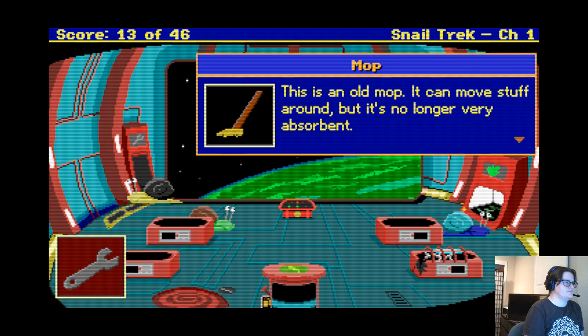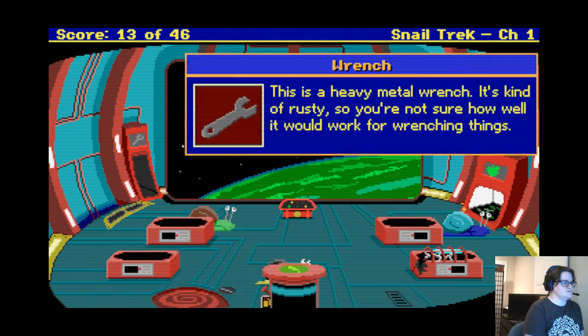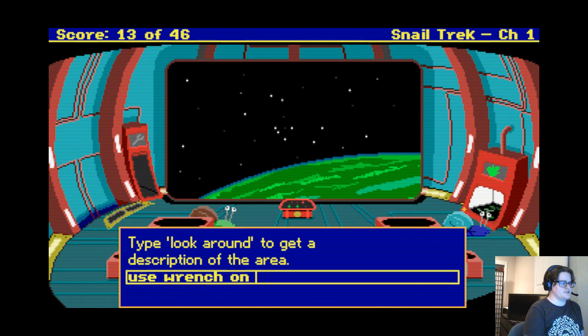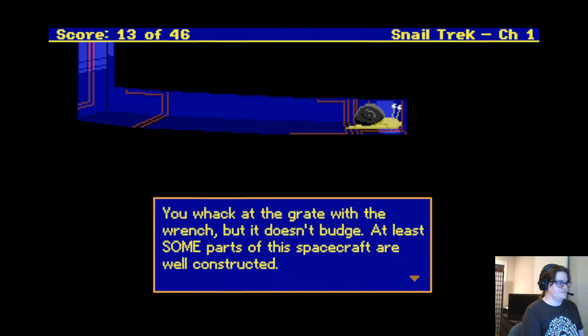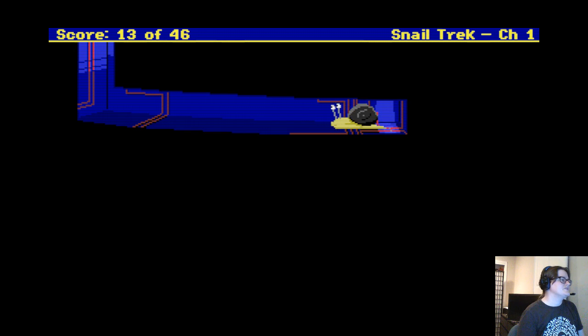It can move stuff around but it's not very absorbent. Well, we can try — use wrench on pod, use mop on pod. Down here leads to outer space, over there leads to the grate. I can't get in. I don't know if I can do anything about that now. Use wrench on grate, use mop on grate. But the mop is good at moving things.